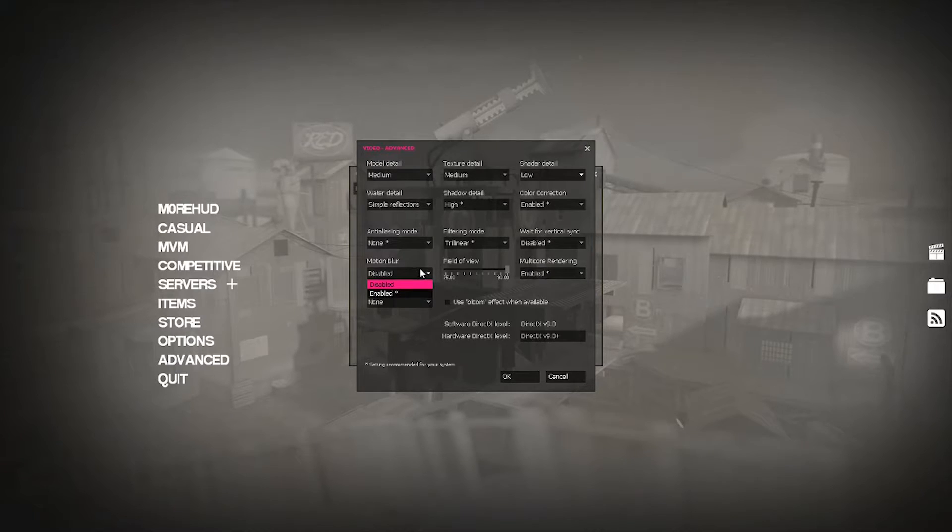Motion blur — you want this disabled. Every time. Let me know in the comments a situation where you would ever enable motion blur. Field of view — this is a huge one for new players, massive. If you don't take anything else away from this: turn your field of view up to 90. You're going to see more of what's in front of you and around you. Imagine you had binoculars on — you're playing with binoculars on when you're at 75. You take those binoculars off: bam, 90. Just like that.